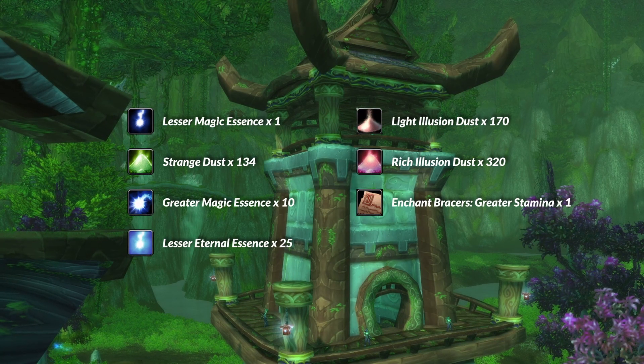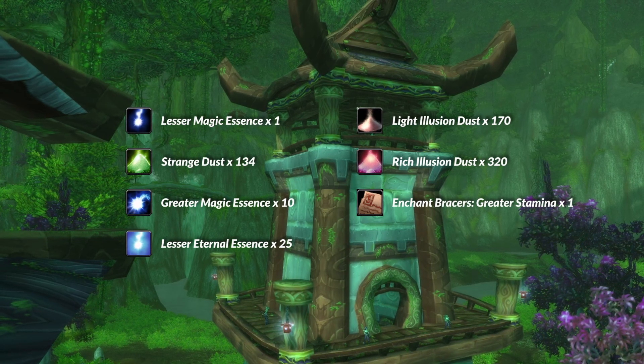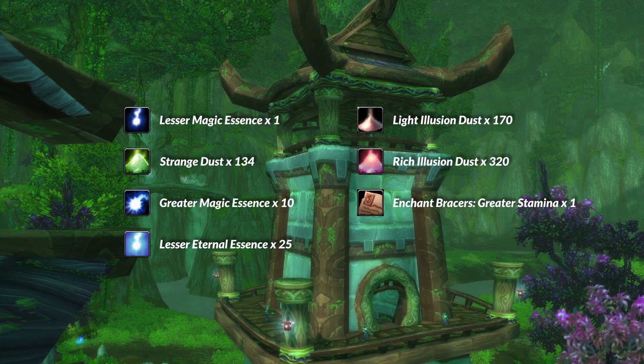These materials are everything you're going to need. It's really cheap to just grab these on the auction house, including the recipe as well — that was about 100 gold on my realm.